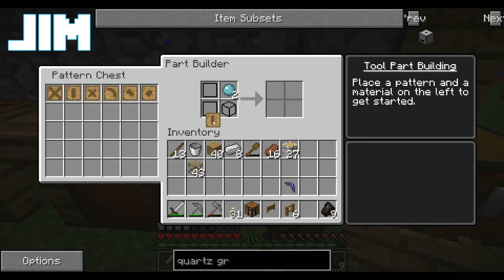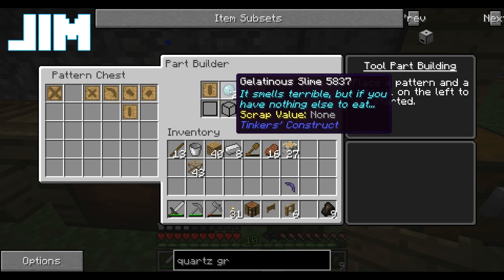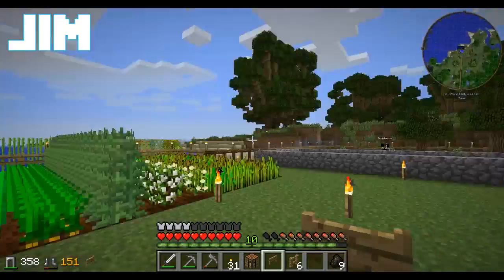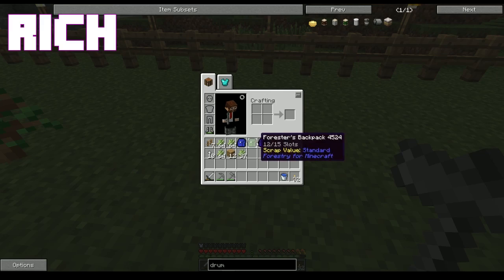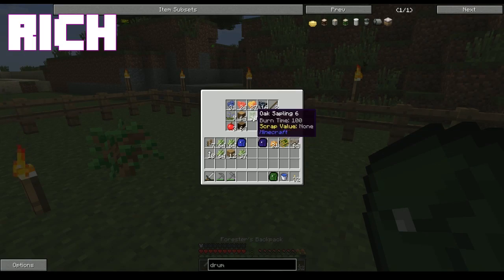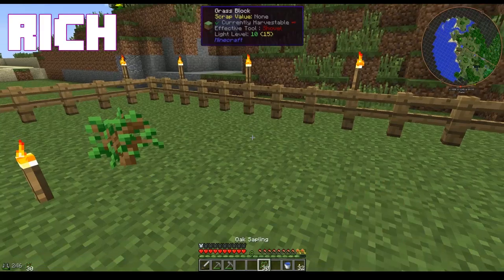I've got some trees that already grew — chop chop chop. We're going to need some cobblestone, which we can get out of the barrels here. Rick is all about the barrels. Those barrels are amazing.